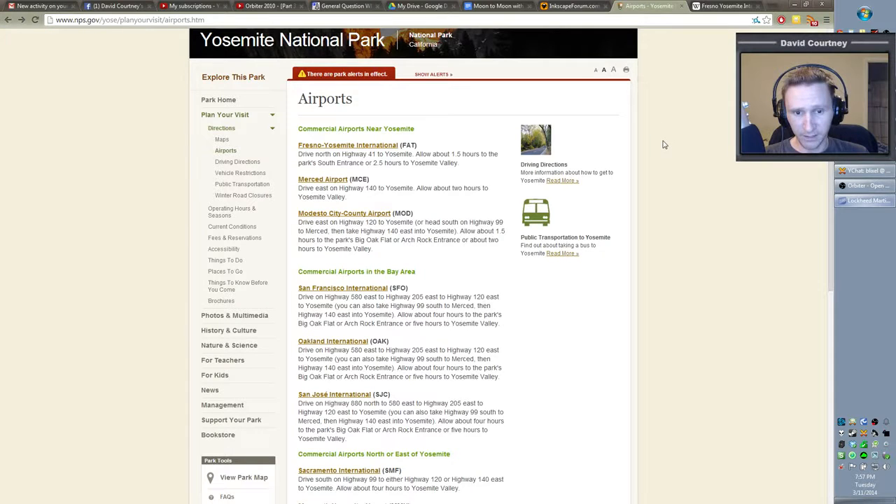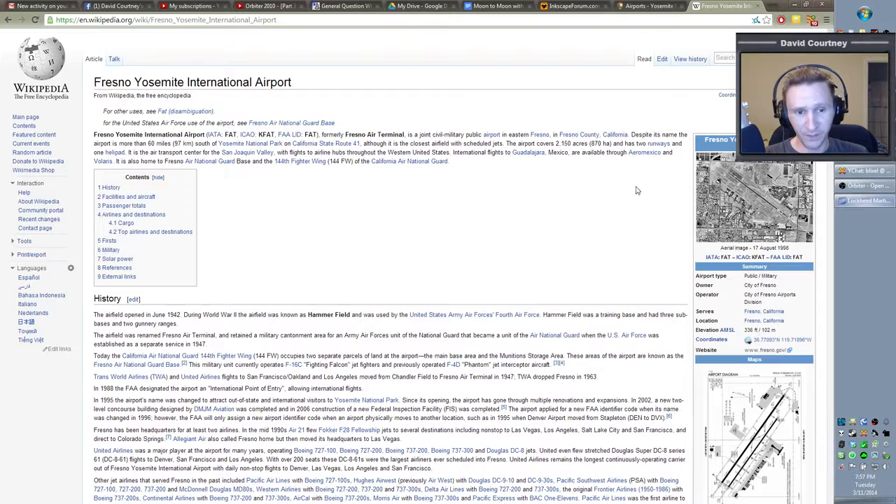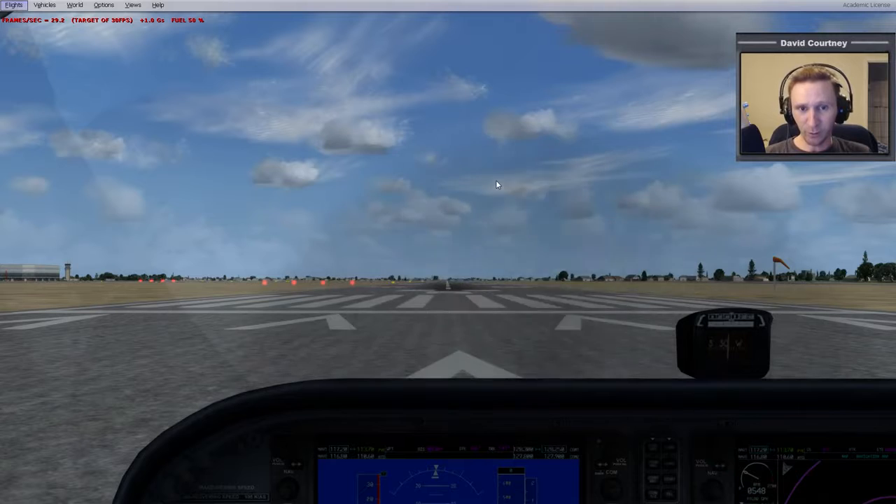I did a Google search to find out where we could get an airport for Yosemite. Yosemite National Park is in California. I saw FAT and MCE and wasn't sure which one I needed, so I went to Wikipedia and searched for Yosemite International Airport. I found that KFAT actually works in the simulator, so that's where we are.